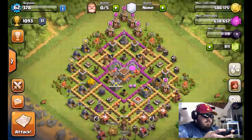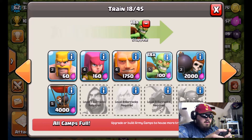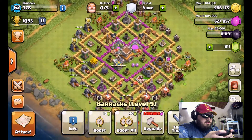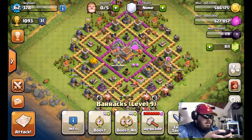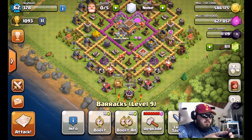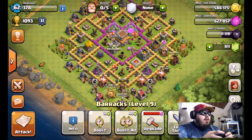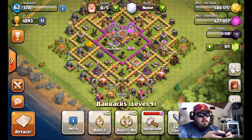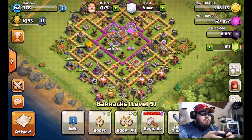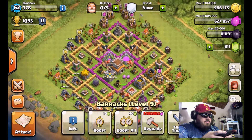When you have full army camps, go into your barracks and start training another group of goblins while you're attacking, so when you come back there's a good chance you'll be full again. Always keep them loading. If you set aside two hours to farm and boost all barracks for 40 gems, the training time drops from 30 seconds to about 10 seconds per goblin, meaning every 10 seconds you're making four goblins — so you're ready for another attack within about a minute of finishing one.